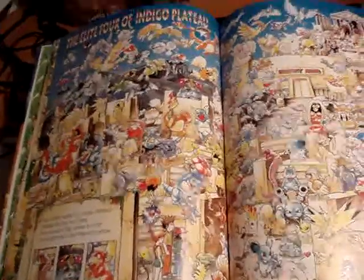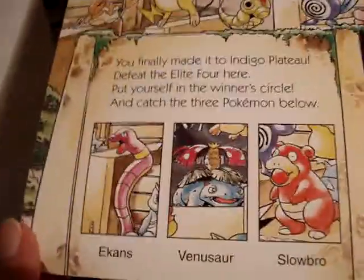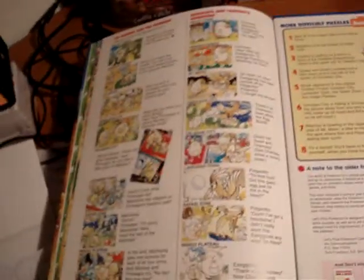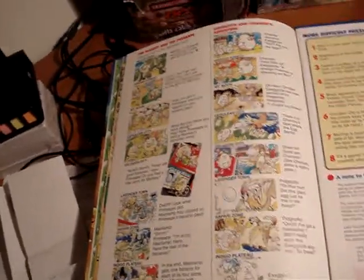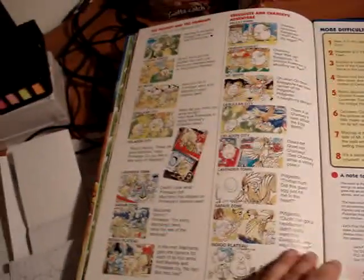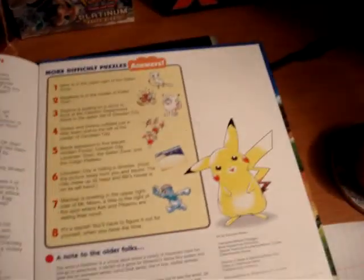In every one, some of the things have mazes that you're supposed to go through. All of them have certain Pokemon that you're supposed to find, and then there's the answers. They also have some more difficult puzzles where they have you pick out different things. There are a couple little storylines you can read through following Mankey, Primeape, and another story with Exeggcute and Chansey. And the answers to the more difficult puzzles.